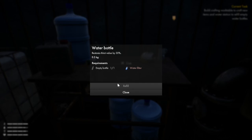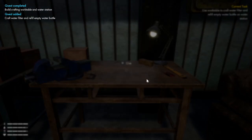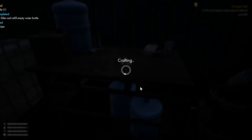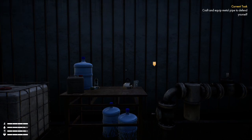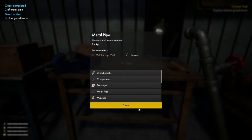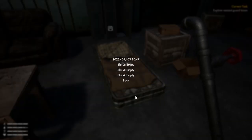I need to build the crafting table which is over here. Water filter — that's what I need. Done. Now I take the water over, put the filter in, and refill. Current task: craft and equip a metal pipe to defend yourself. That doesn't sound good. Making me go over here — metal pipe, and there we go. That's vicious.